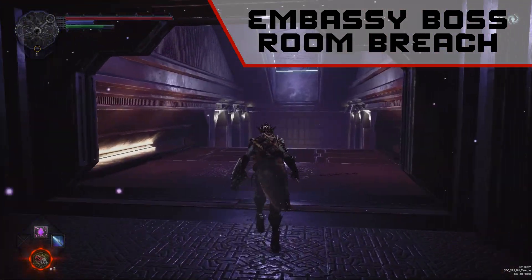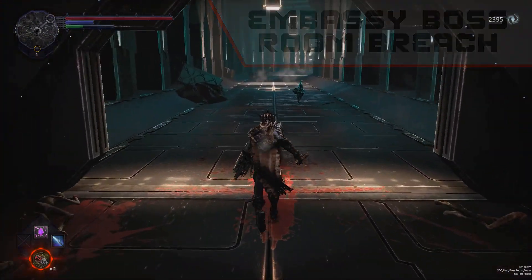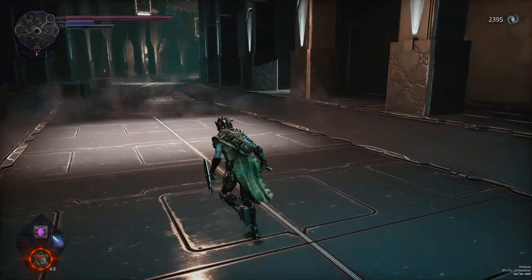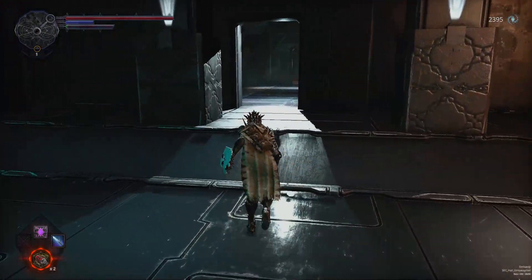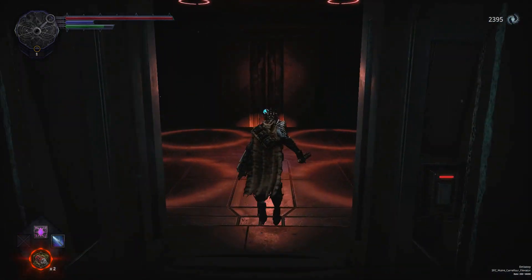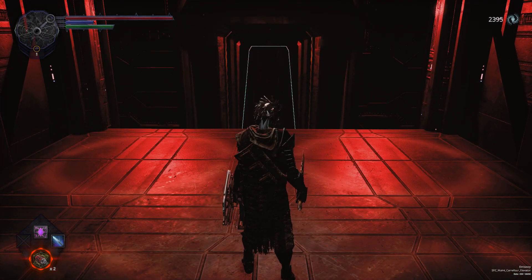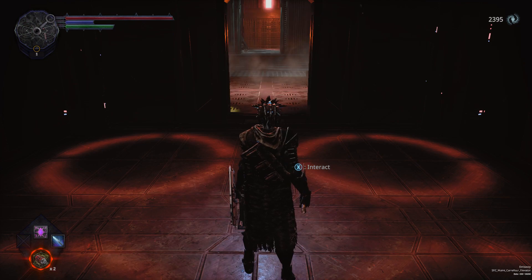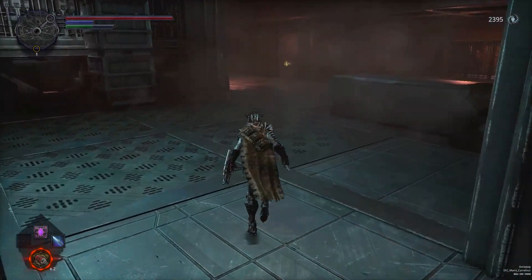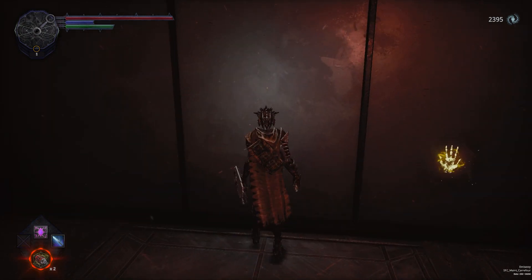First, start from the embassy boss room breach and follow this path. Behind this hidden wall will be a zipladder, and at the top will be the mortal demon cannon.